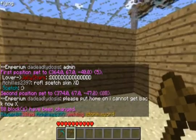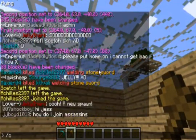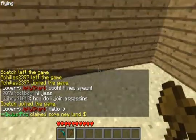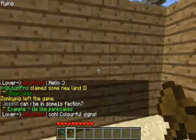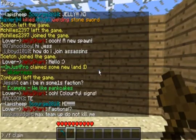So to claim land, type /f claim. Now this land is protected for you. Other factions can't grief it unless they go up to that land and type /f claim, and if they have more power than you, they can take it over.